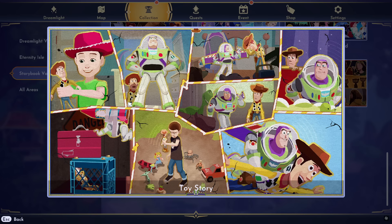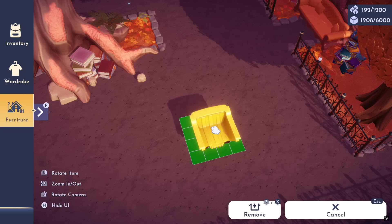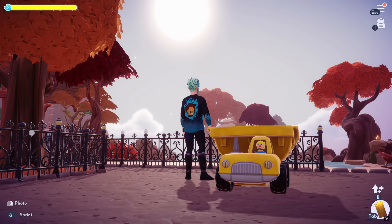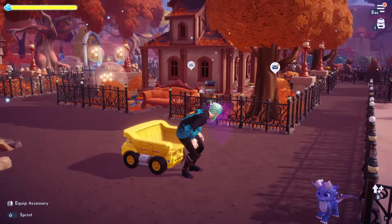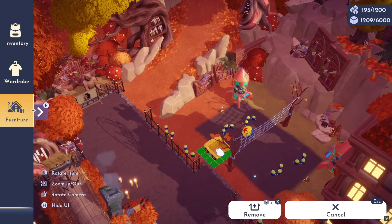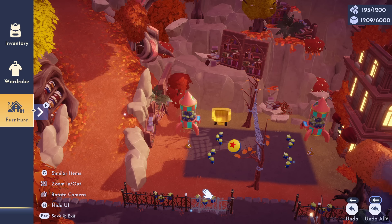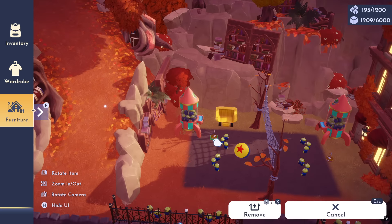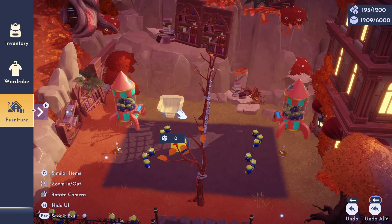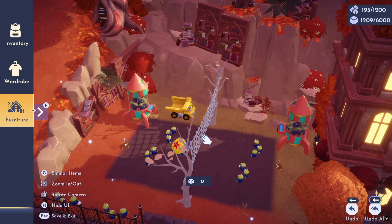We're down to the last three. Toy Story is probably going to make you laugh because this item is a dump truck chair. There's a lot of chairs in this update! We got the little toy character in the front seat, and you can actually sit in it. I find this one to be super funny. The bright color might stand out, but I got some oranges and yellows going on in this biome so maybe I'll place the dump truck right here.